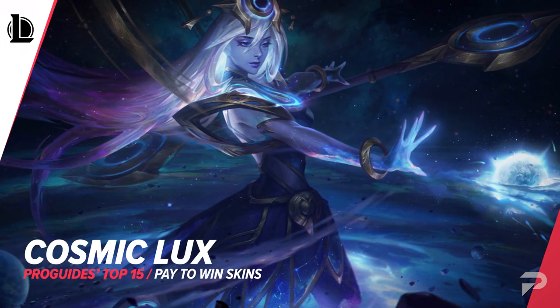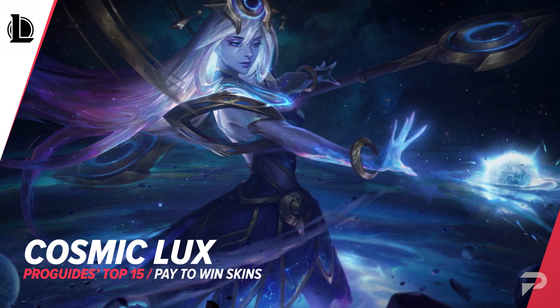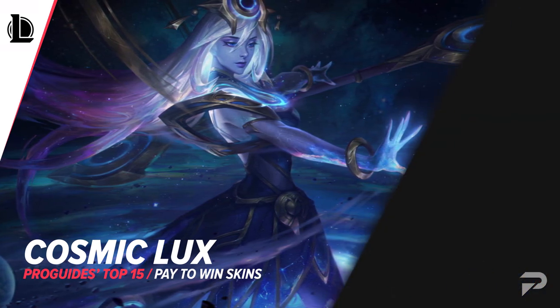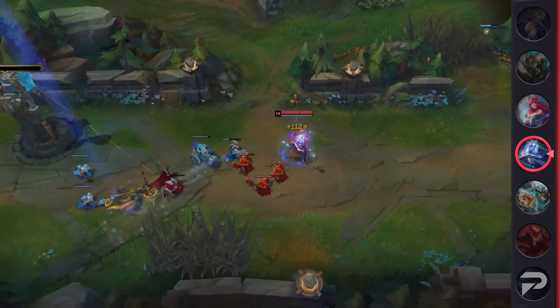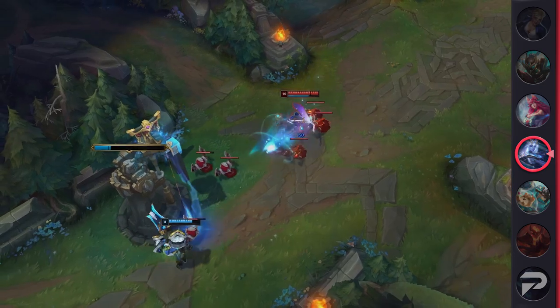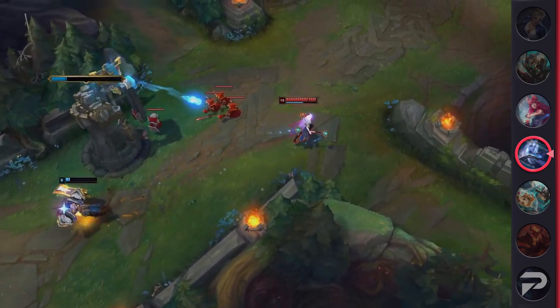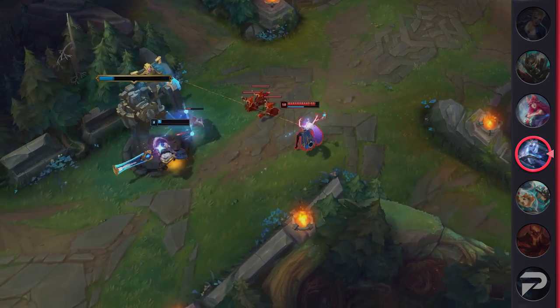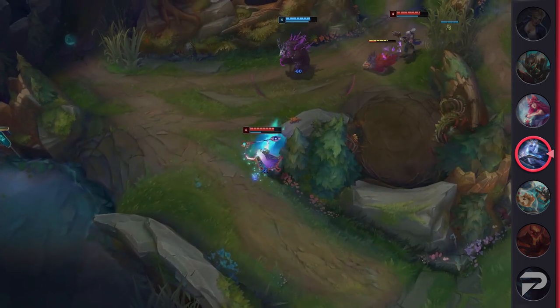Our next pay to win skin is Cosmic Lux. This amazing skin offers a really nice change to Lux's abilities and gives them a celestial feel. Alongside this, her animations feel far smoother than her other skins, which would be an upgrade for classic skin users. The real pay to win aspect of the skin is how hard her abilities are to see. Since they all look like stars flying towards the enemy, it's also hard for them to tell the difference in the projectile. If you're looking for a smooth skin with a nice benefit on the side, don't skip out on Cosmic Lux.